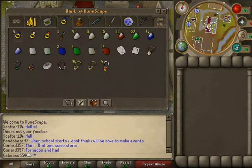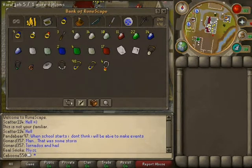Ring molds, necklace molds. Here's all my quest amulets. And my game necklace — good for doing dragon runs and the wilderness, and charging my glories. Amulet of strengths.